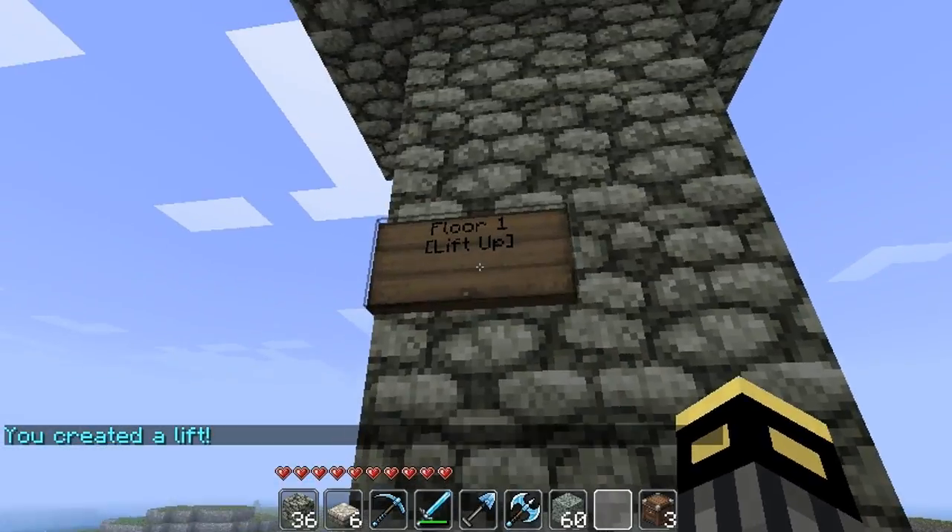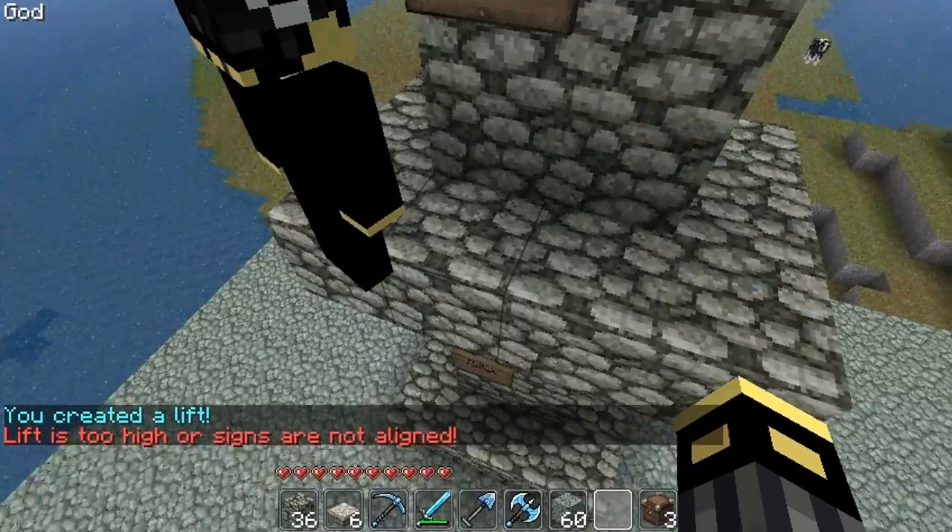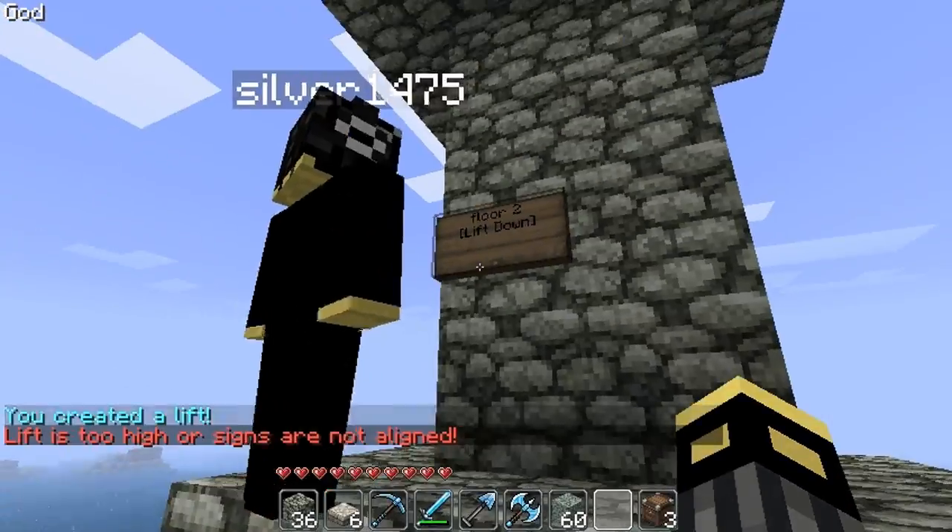So I created a lift, but if you right-click on it, it says the signs aren't aligned. So what you have to do is make another sign up there.